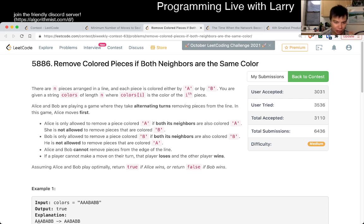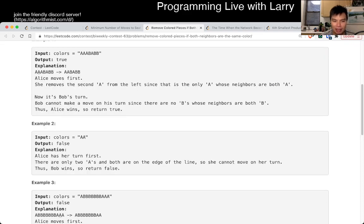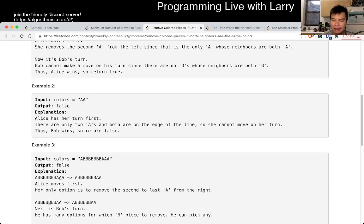So basically, once we notice all these things, it's just about the number of moves that each player can make from the initial board. And then you just count the number of them. The one thing that people may get tripped up on is: if there are more than three letters in a row, it's actually just N minus two — not N over three — which is easy to think about that way if you rush it a little bit.